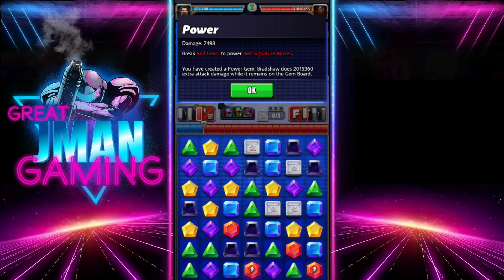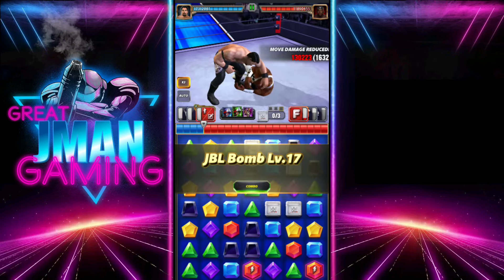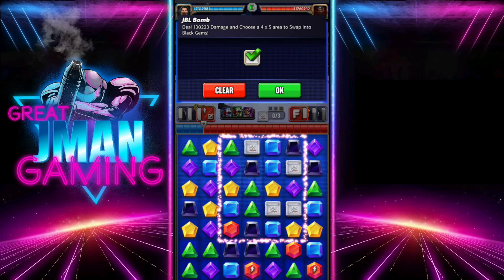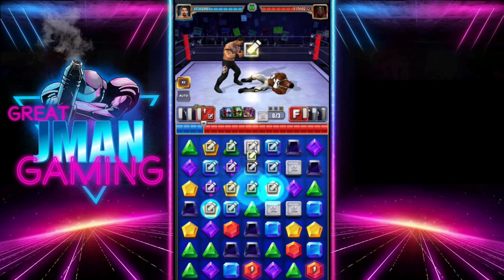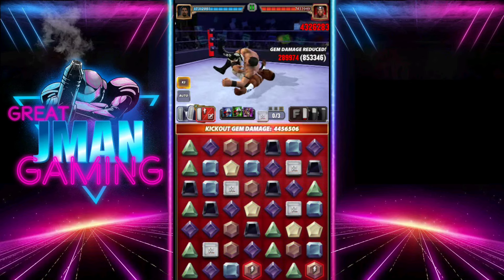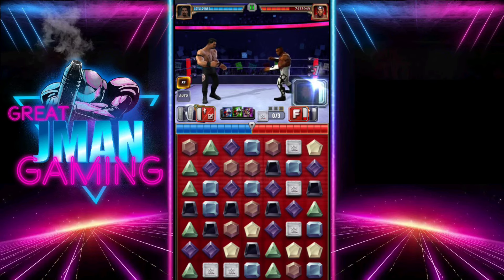Those are now doing 1.2 million a piece for the power gems. Then you just slap the crap out of them with this move, place down your blacks, and get a decent cascade. That was a low-end hit to be honest, but sometimes these things happen.